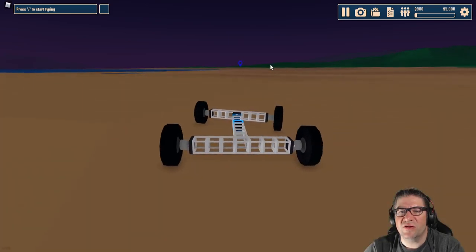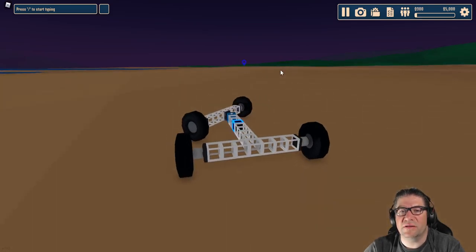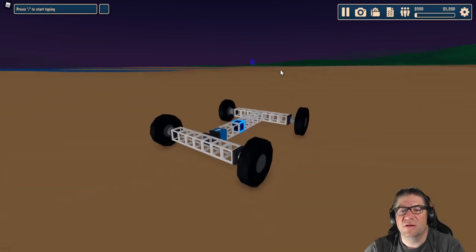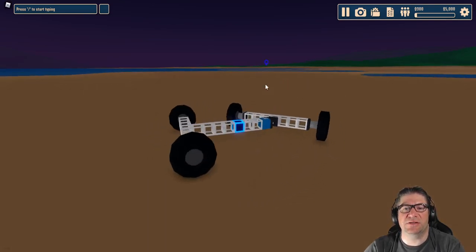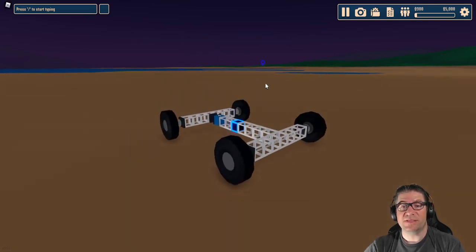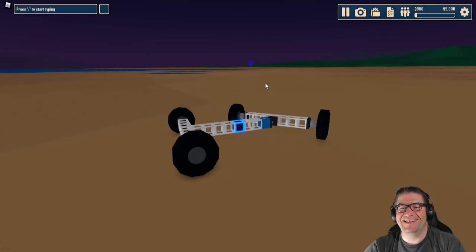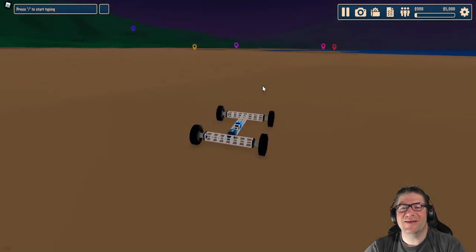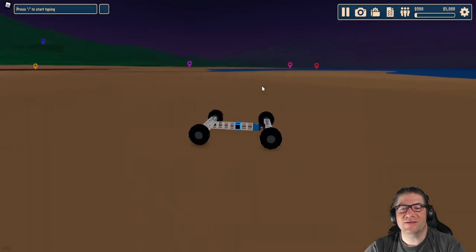I need some suspension. My servos are working. We're spinning out of control because it's going too fast. Not in the water! Okay, slow it down. It turned upside down. Now I've got back wheels. It's kind of like what it does with a trailer hitch when you got too much weight on the back — starts doing the spinny thing.